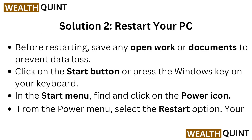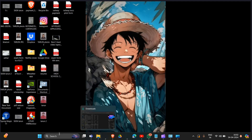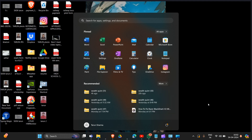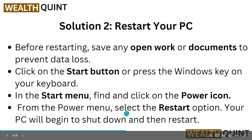The next solution is to restart your PC. Before restarting, save any open work or documents to prevent data loss. Click on the Start button or press the Windows key on your keyboard, then click on the Power icon. There is an option called Restart — click on that button to restart your system.